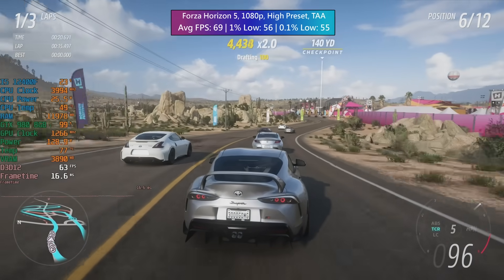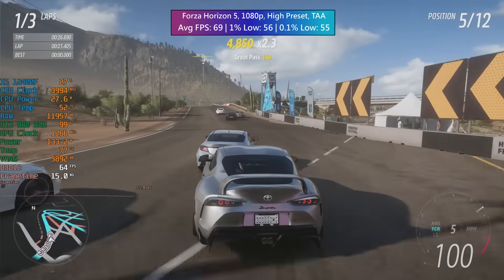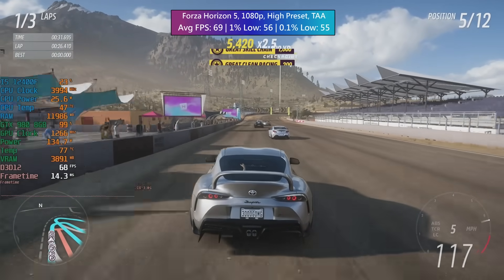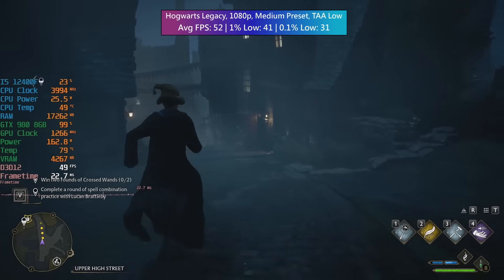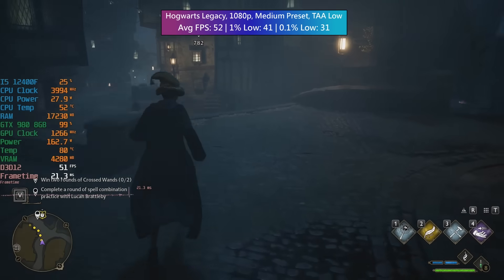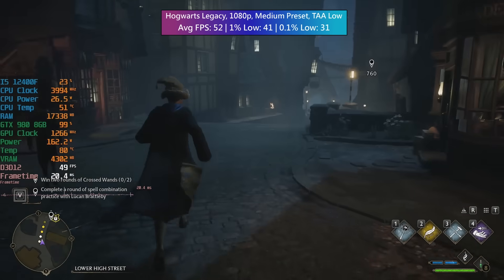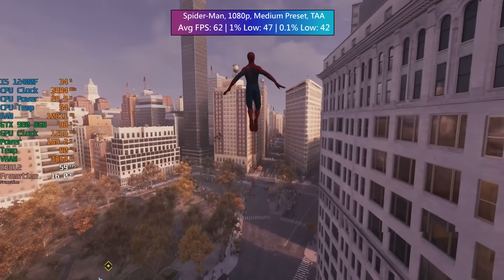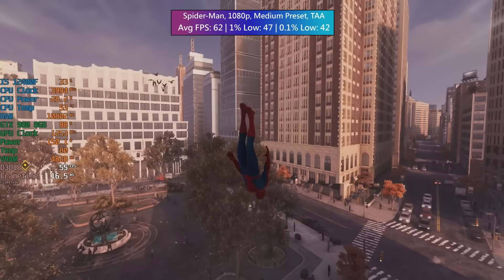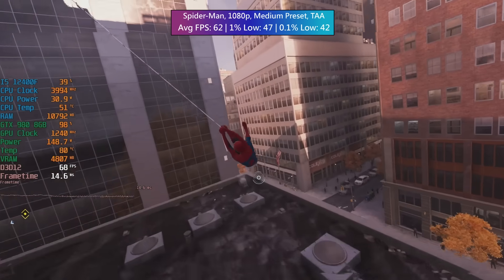For Forza Horizon 5 we used the high preset with TAA enabled, for a very nice average of 69 FPS. The 1% low was 56 and the 0.1% low was 55, so no stutter or frame drops to speak of. In Hogwarts Legacy — one of the more demanding games tested today — at 1080p medium with TAA set to low, we saw 52 FPS on average with a 1% low of 41 and a 0.1% low of 31. Spider-Man with the medium preset and TAA gave us 62 FPS, with a 1% low of 47 and a 0.1% low of 42 — another nice result with consistent frame times.